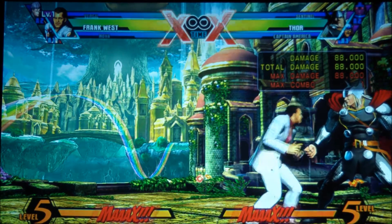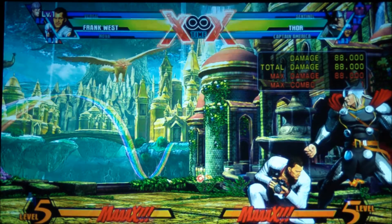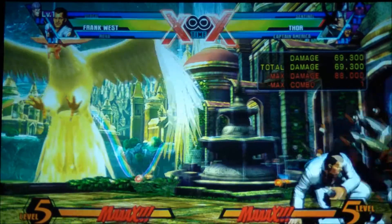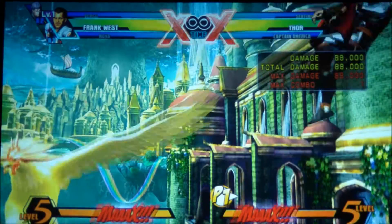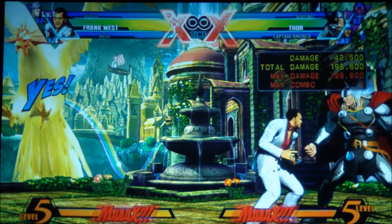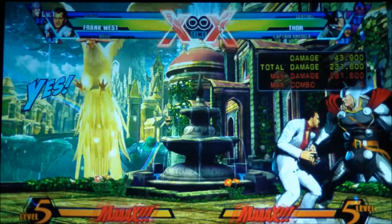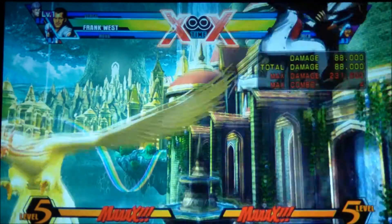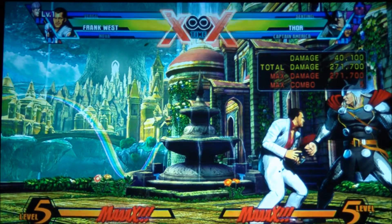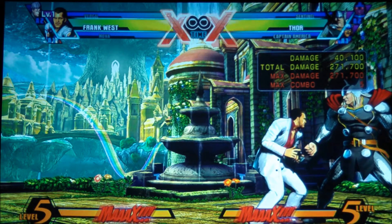You can do this combo pretty much anywhere, so it doesn't have to be in the corner. We're going to start off with crouching low, crouching medium, standing hard, and then crouching hard, and then launcher. After you get the launcher: medium, medium, hard, and then special launch — medium, medium, hard, special — bring them down to the floor.